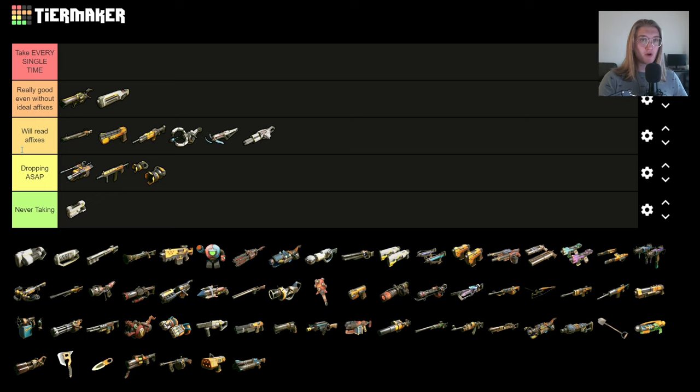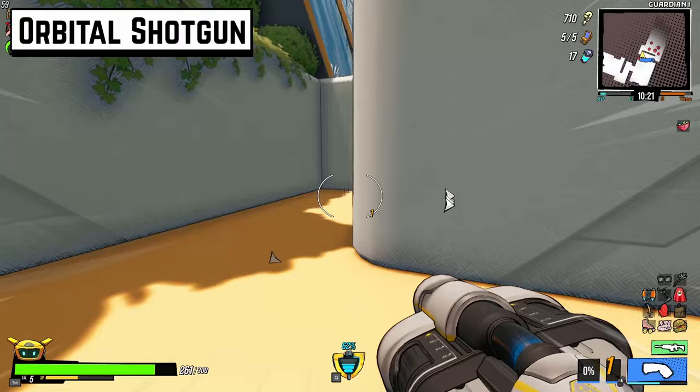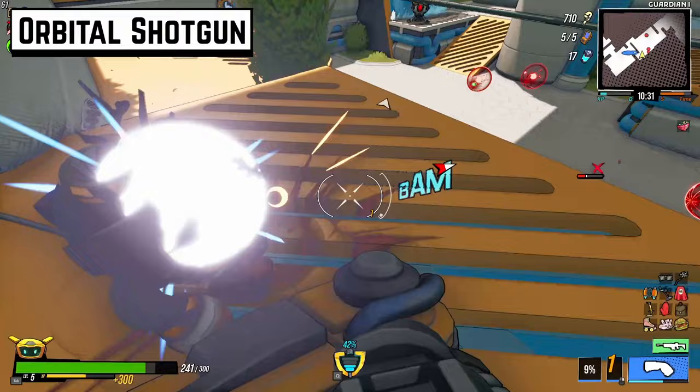If we want to talk about a gun that's not middling in A tier, the Orbital Shotgun is fantastic. It has a high fire rate, a high likelihood of having an elemental status on it, a high clip size, bounce, and a big buckshot that spreads over a large area to apply elemental effects. I think the Orbital Shotgun is great, and if you have a build for it, it will carry you through the whole run.